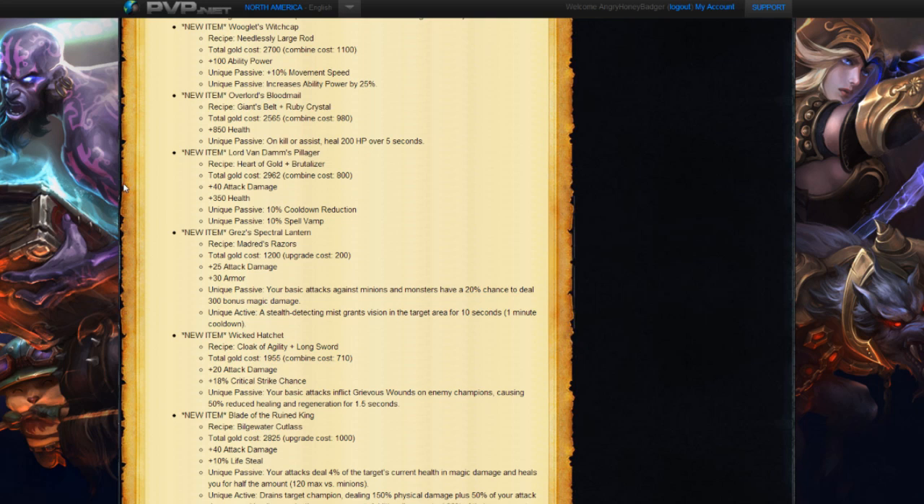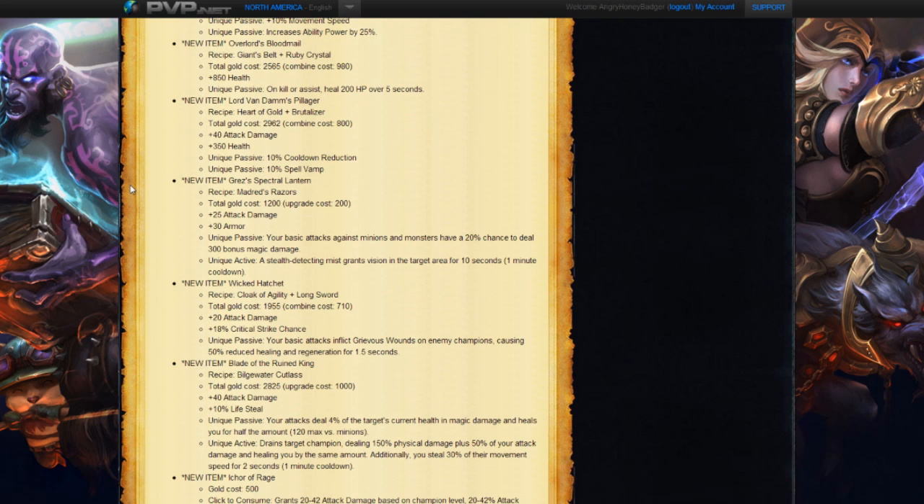Next we have Lord Van Dem's Pillager. We have the recipe of a Heart of Gold and a Brutalizer — kind of taking some damage and some health items together. The cost is 2962, giving 40 attack damage, 50 health, a passive of 10% cooldown reduction probably coming from that Brutalizer, and then we're also getting a little bit of Spell Vamp, oddly enough. Kind of a hybrid item, since you're getting attack damage and Spell Vamp. That'll work great on characters like Akali, Kha'Zix, Jax, and others like that.